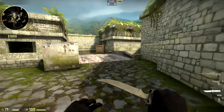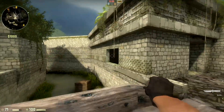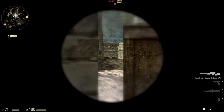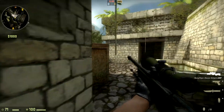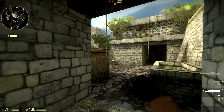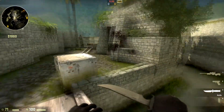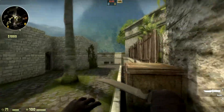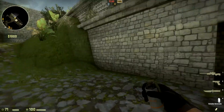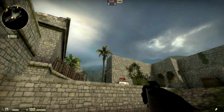The final smoke we are going to cover is a mid smoke. It's not going to smoke out that window — it's actually going to smoke out this position right here because a CT can easily peek B from here. If you're doing a B push you will want to smoke this guy out, otherwise it'll cause you a lot of issues trying to take B. To throw the smoke, we'll go all the way back to T spawn.